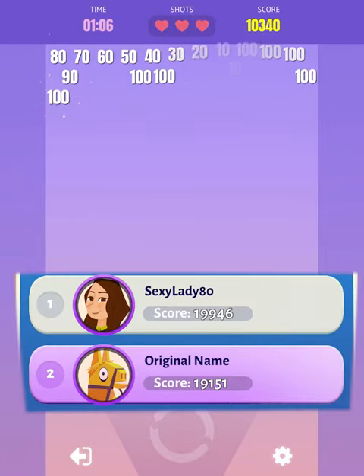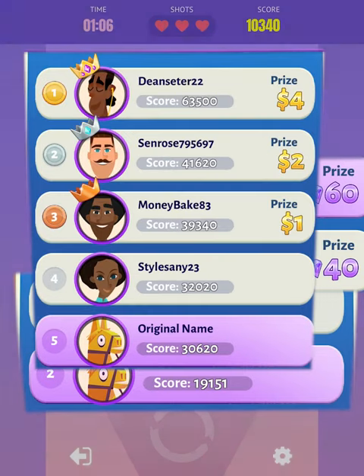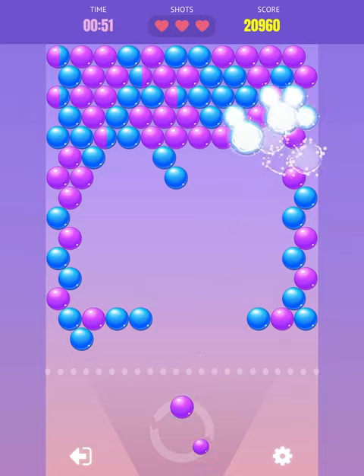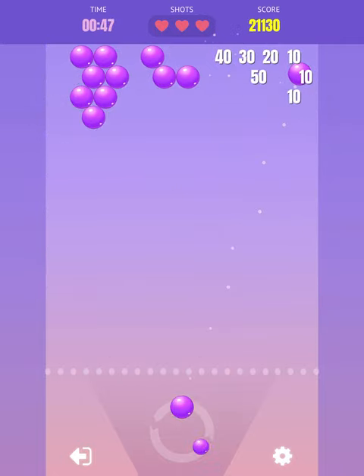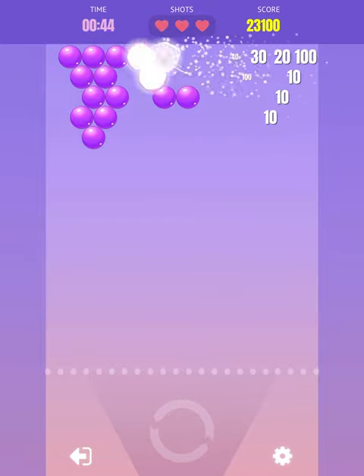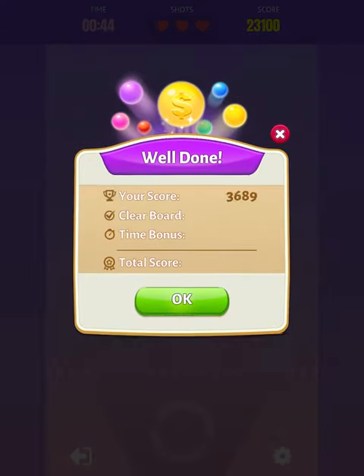After you reach a certain level and start getting 24,000 to 20,000 consistently, the game will match you with people who also get that consistently, so your skill level will be higher. At that point games get really close — only 100 or 90 points difference. Trust me, it is worth it to risk that one second to clear the entire board for that extra thousand points, because it just might put you over the edge against other players.